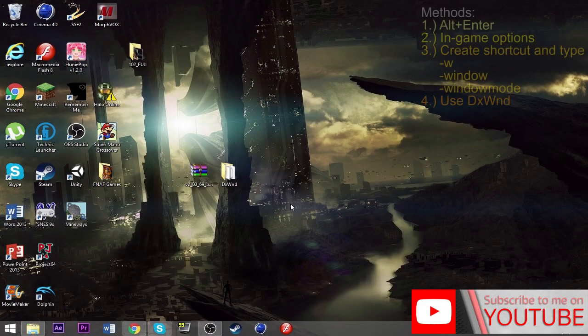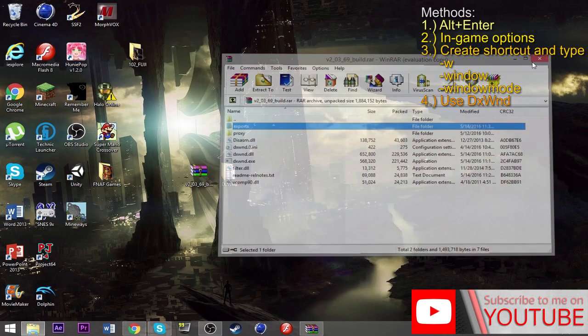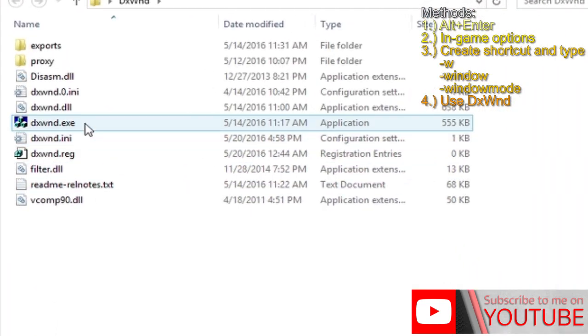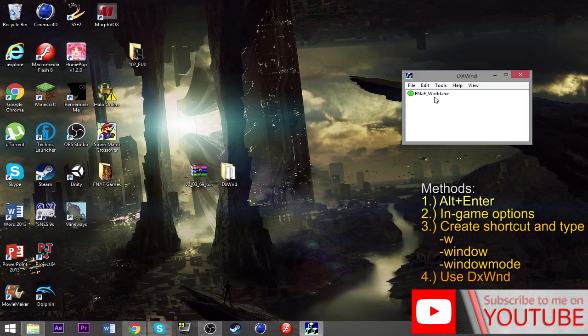So the last and final solution I found: Alt+Enter didn't work, number pad 1-2-3 didn't work, the shortcut dash-w and dash-window methods didn't work. I really dug deep into the internet. There's a tool you can download — no installation required. It plays locally off its files. When you download it, it gives you a raw file that you can copy and paste into a folder.